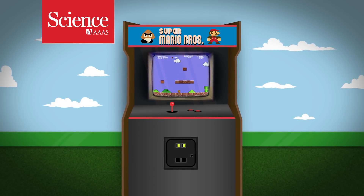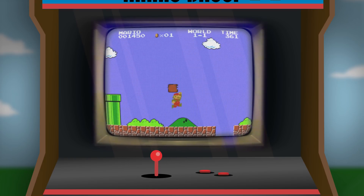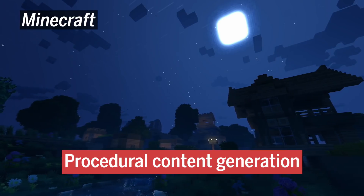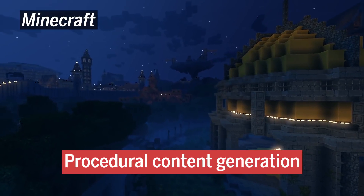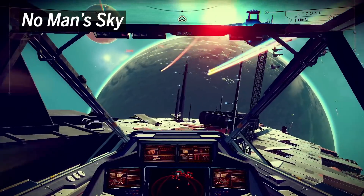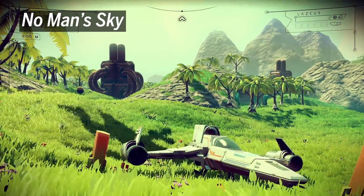Mario may be super, but even he must get bored hurtling the same goombas and falling off the same cliffs over and over. Fortunately, a new artificial intelligence algorithm for what's called procedural content generation can endlessly produce new levels and make sure they meet certain criteria. Video games such as No Man's Sky use procedural content generation to automatically generate up to 18 quintillion unique planets for players exploring the galaxy — a daunting task for any human designer.